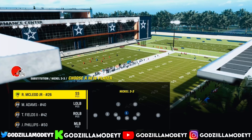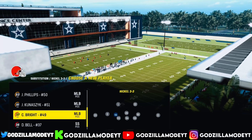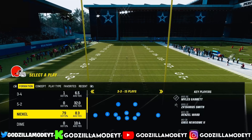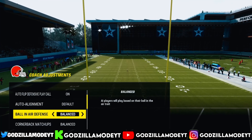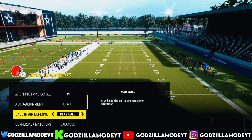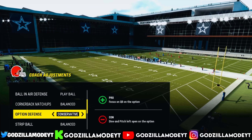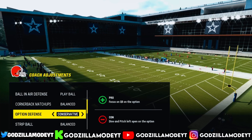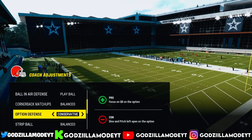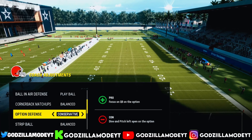Make sure you put all safeties in the box — put McLeod and another safety right here, and another one right there. Make sure you have the best D-lineman in the game. Then go to your coach adjustments, go to Ball in Air and play ball. Some people might say play ball isn't good, but it's been working for me — getting a lot of breakups. For option defense I have it on conservative because people run read options with quarterbacks like Aaron Rodgers.